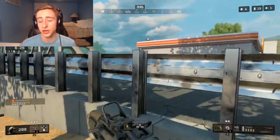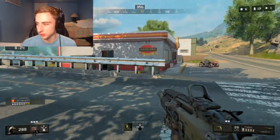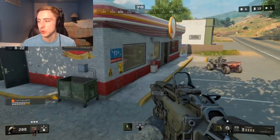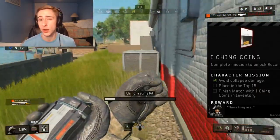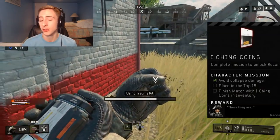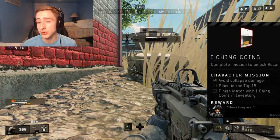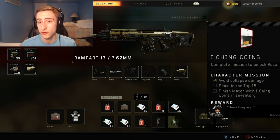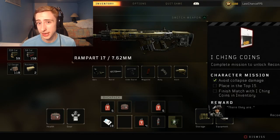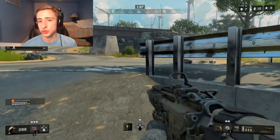The next specialist character is Recon. His challenge requires avoiding collapse damage — meaning no storm damage taken — placing top 15, and finishing the match with the item in your inventory. Finding his ching coins in-match is the main hurdle, but once you have them, just avoid the storm and push as far into late game as possible and you'll unlock the Recon specialist character.